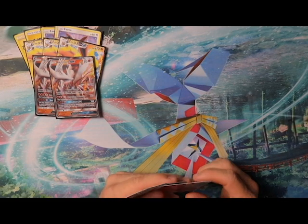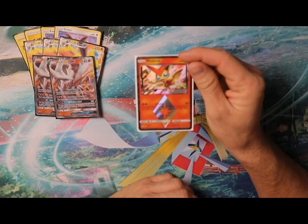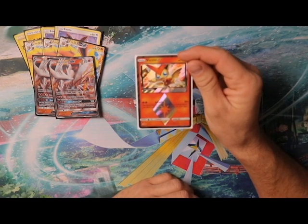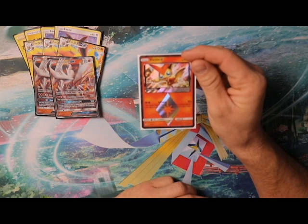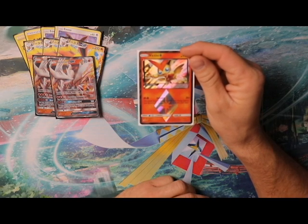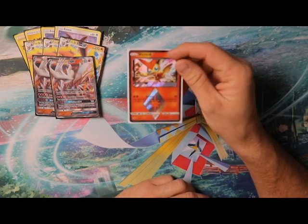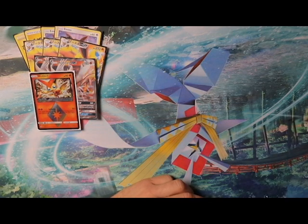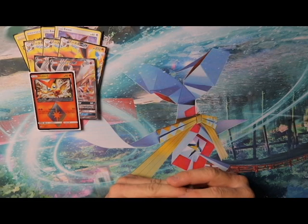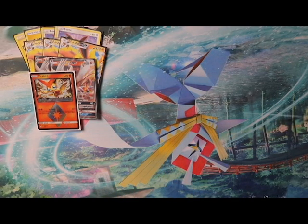Next up we have Victini Prism Star. Its attack is the same as Flareon GX's GX attack, only for two fire energies, and it says 20 damage times the number of energy cards — not just fire energy — in your discard pile. Nine energy cards in discard is 180, or 210 with Choice Band. The catch is you have to shuffle all those energy cards back into your deck, which is great if you're running low on energies.